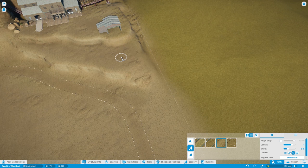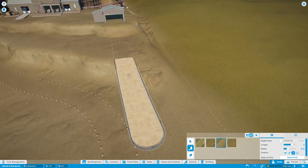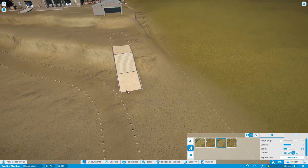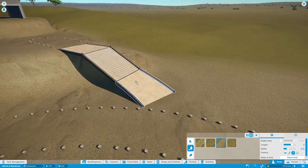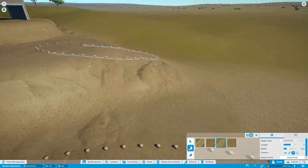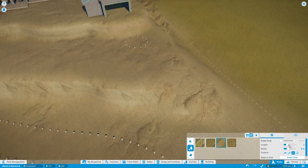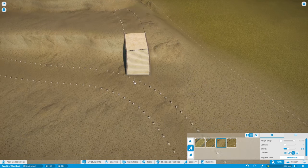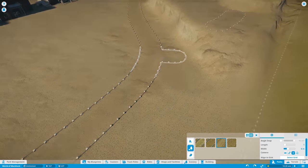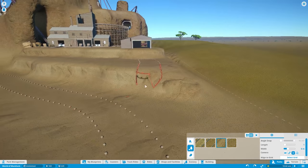Oh my goodness — Z doesn't work with stairs. Stairs are going to look weird because we can't have see-through stairs. This is the problem right here. There must be a way to do what I want to do. Even a ramp won't work. I might need to do a little bit of fiddling — I just want to connect that to that. I'll be back once I've got this sorted out.